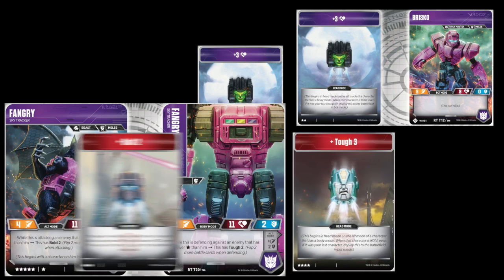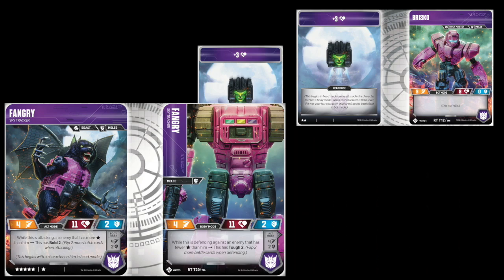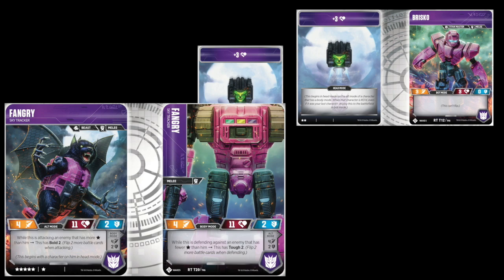Looking at Cups and Twin Twist headmasters on the Facebook page — Cups gives Tough 3. So if you pop Flintlock onto Fangry, that's a 10-star character where, if they are bigger than the attacker, they've got Tough 5 in robot mode. I get the feeling Fangry benefits from either building him to take advantage of Bold, and then if you need to defend more, put Flintlock in your sideboard. Briscoe would be a weird thing to sideboard — I almost feel like Briscoe is the one you put in your main board and then have a bigger one in your sideboard for another scenario.